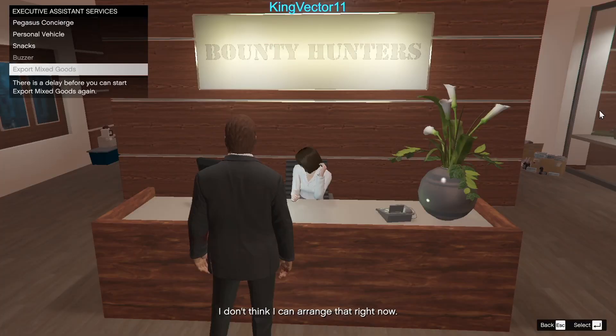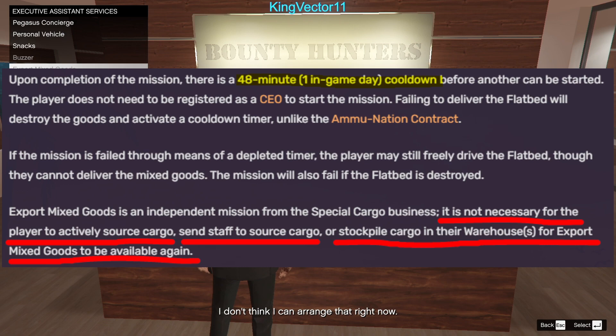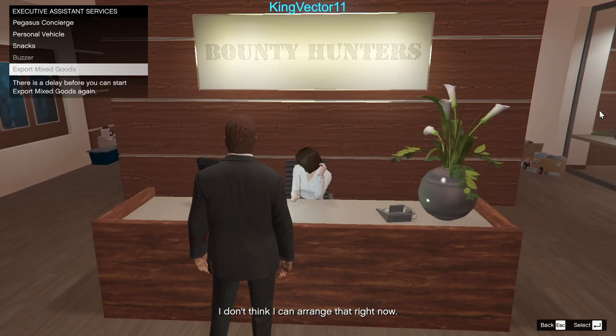Upon completing or failing your Export Mixed Goods Mission, you'll have a cooldown of 1 in-game day, which is 48 minutes. You cannot reduce this timer by doing anything such as sending staff to source cargo or stockpiling cargo. You have to wait the full 48 minutes before you can do it again.